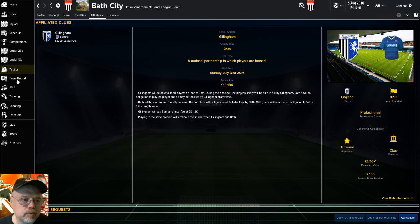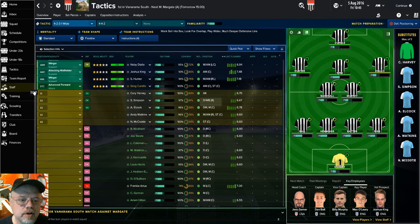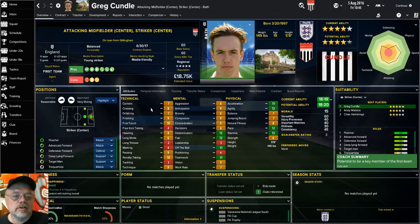Tactics-wise, I went with my standard — I always do a 4-2-3-1, and that's what we've got set up here. One of the huge changes as a result of this senior affiliate is I've brought Greg Cundall in on a year-long loan as a striker.